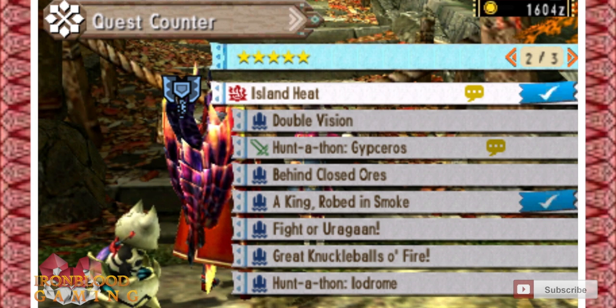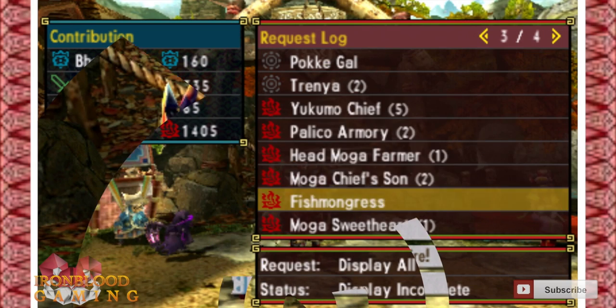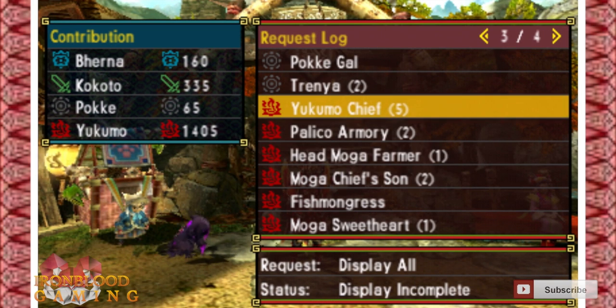Go ahead and do 'Island Heat' and it'll shoot you over to the next portion. Just make sure you keep talking to the people in Yukimo village with the yellow speech bubbles — they'll be in the foot bath.